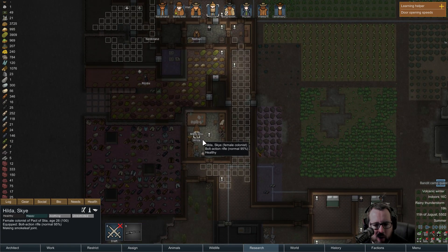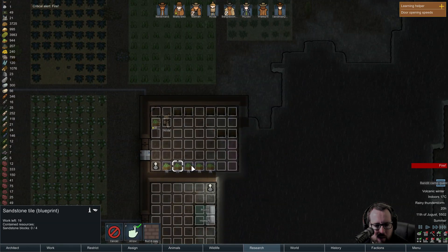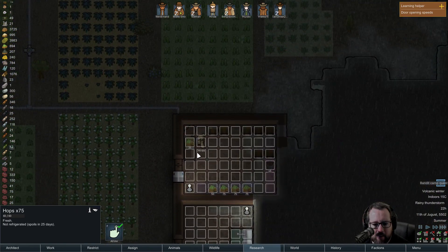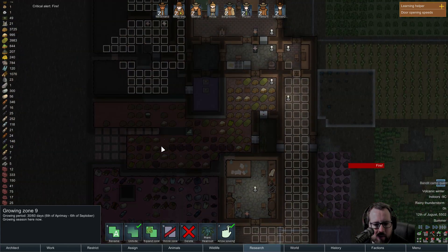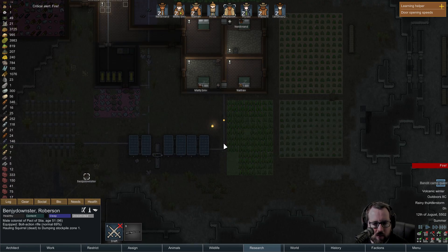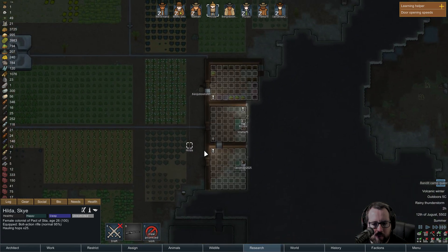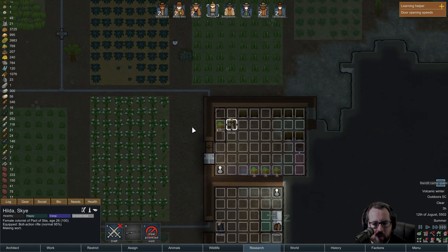You're resting - what are you doing Hilda? You're making these - can you make beer? Is this unroofed, is this the problem? 26 days because it's not refrigerated - okay, that's a pain. She is making beer though, that's all we're worried about. Another fire - it's raining so it should kind of put itself out, but Benji's going to ignore it.